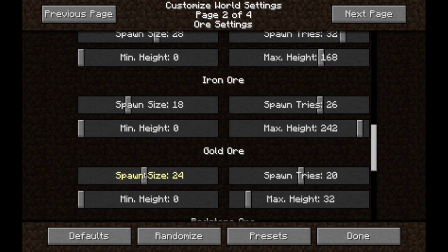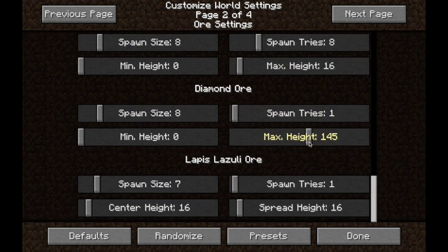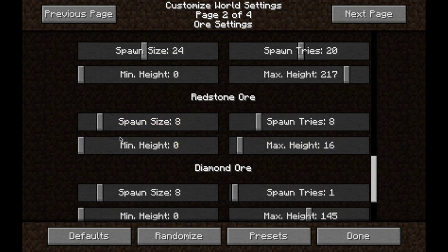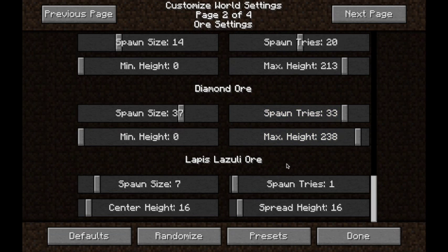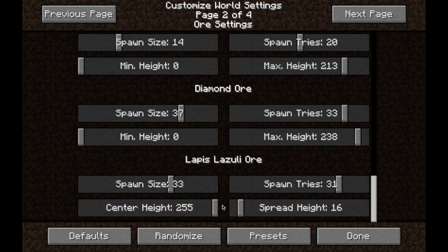This is very good for harder-to-find ores if you can't be bothered looking, or if you want to show people where they spawn naturally. It's good if you're beginning and just want to learn how to mine. We'll bring redstone's map size up. Diamond — I'm going to take this one almost to the max. Lapis — we'll do the same. You'll need Lapis magnified if you're going to magnify the ores, because you'll need it for enchanting. Lapis has a slightly different spawn to all the other ores — it has a central height and a spread height. The central height is the centre it spawns from, and the spread height is how far either way it spawns. So we'll take that up and put it in the centre — that should spawn very commonly.